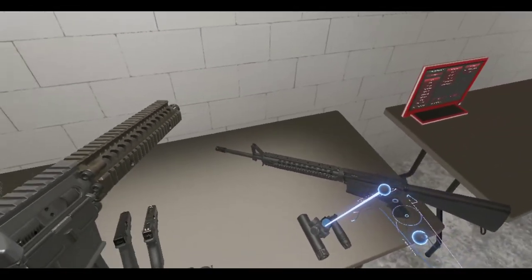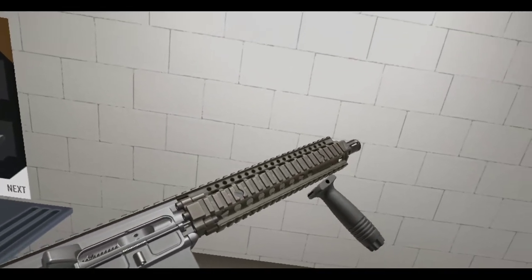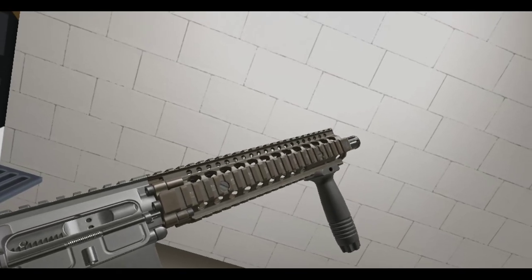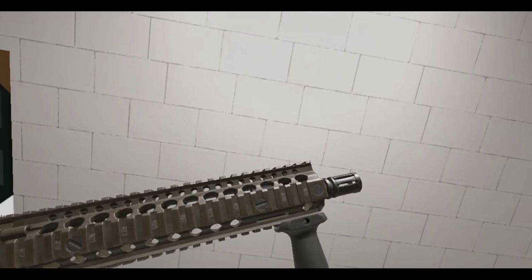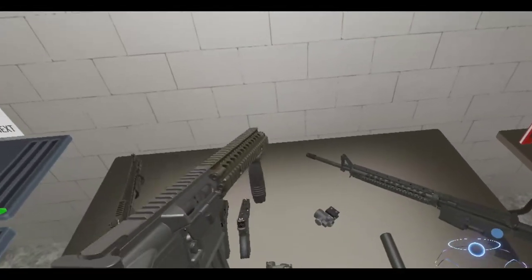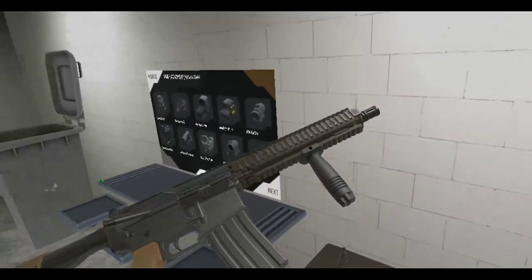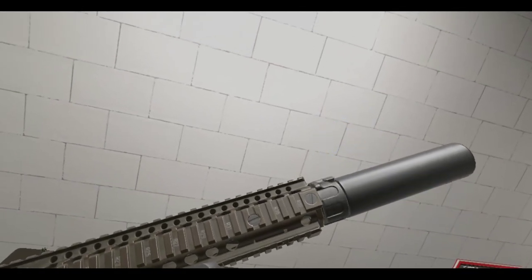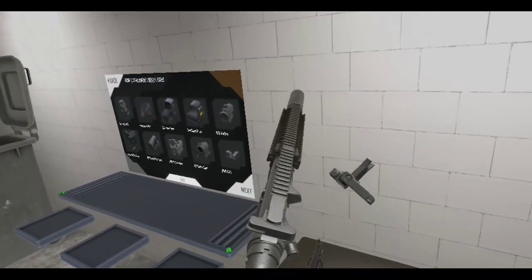We got some new attachments. Some of these are pretty new. We got a little foregrip here which should attach to the gun properly. There we go. And then you got a new suppressor over here, looks pretty cool. Of course, iron sights if you like that sort of thing.